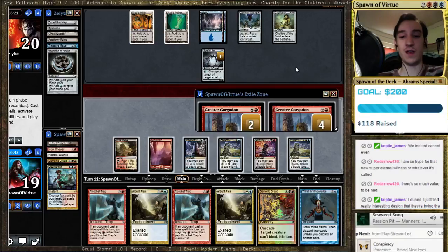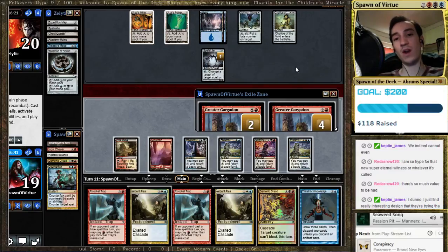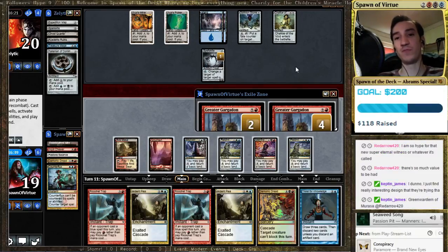Oh, I was supposed to draw the Ognisa. So you could Thirst here. What enables me to go off this turn? I guess if I blew up the Chalice on one?